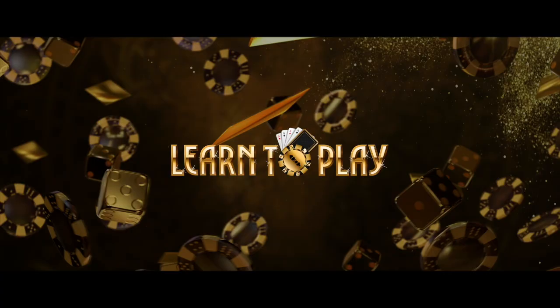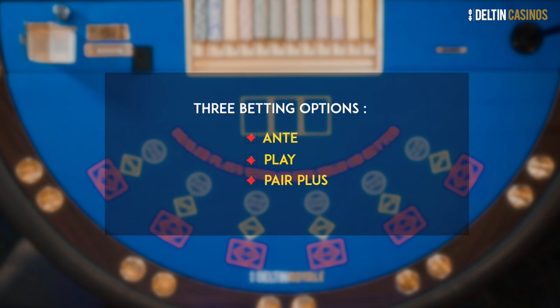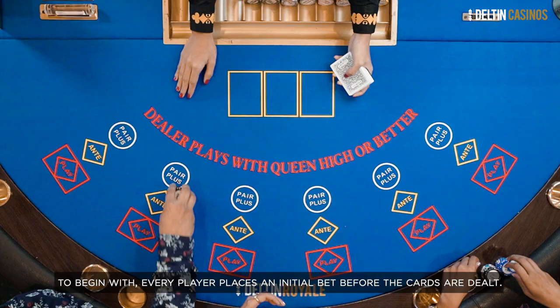In the game of 3-card poker, there are 3 betting options: ante, play, and pair plus. To begin, every player places an initial bet before the cards are dealt. This is called an ante bet.